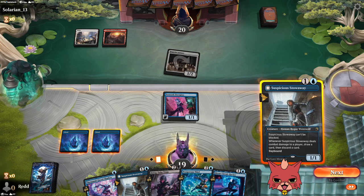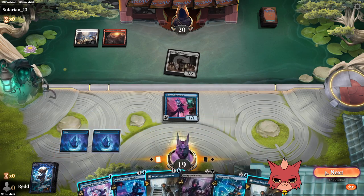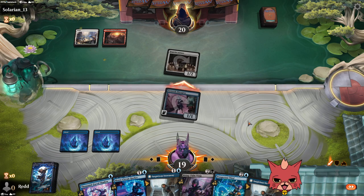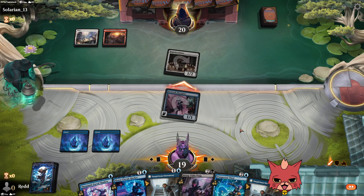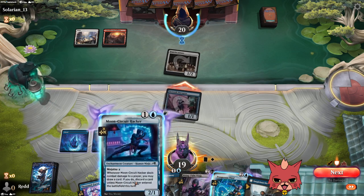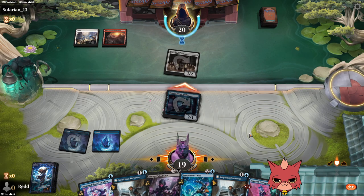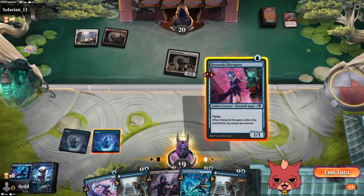Play With Fire hits Prosperous Thief pretty hard, so we want them to target something else first. Moon Circuit might get through successfully, and then we could 1000-Faced Shadow too. Any damage we don't take to our face is good. They're thinking whether to kill this now so we can't ninjutsu something. Play With Fire confirmed — yep. Now we go ahead and just recast the Network Disruptor.